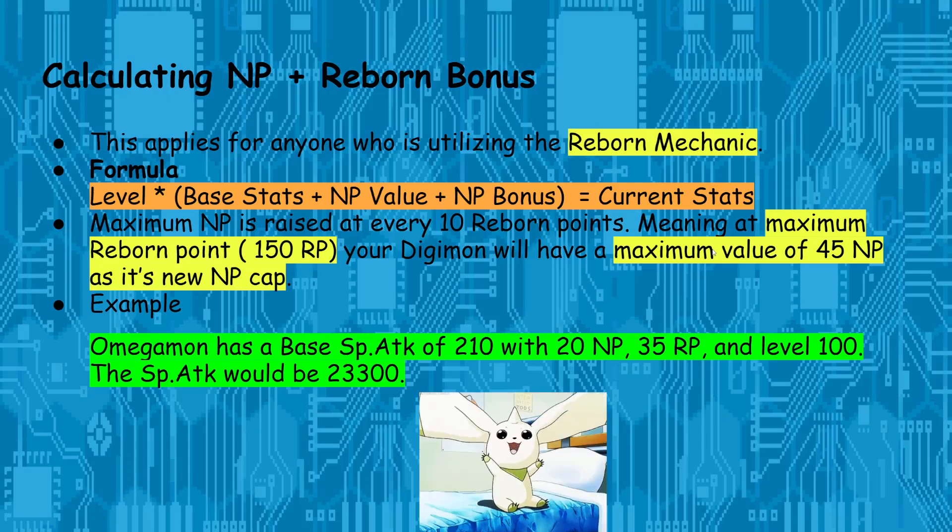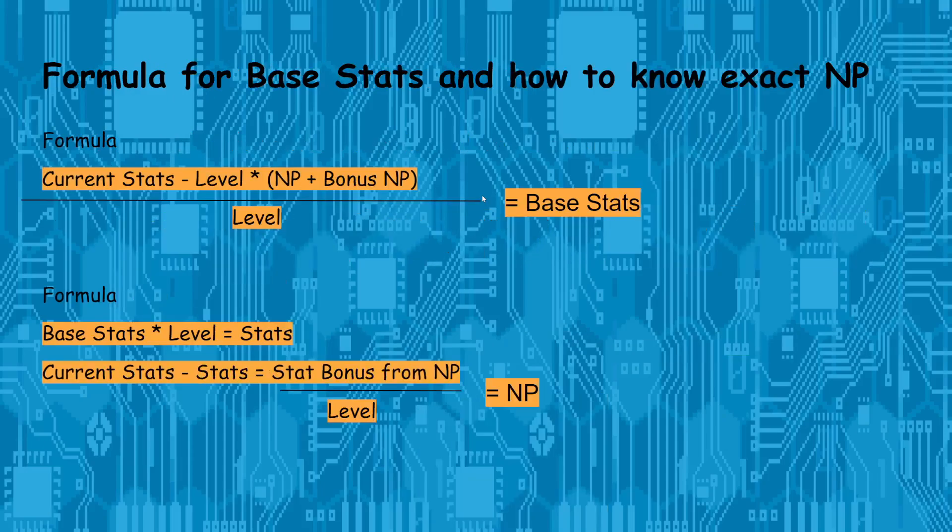Maximum NP value is 45: up to 30 from base NP and up to 15 from Reborn bonus. For example, if Omegamon's base stat is 210, NP value is 20, and Reborn NP bonus is 35 RP ÷ 10 = 3.5 rounded down to 3, then the formula is: 100 × (210 + 20 + 3) = 23,300. It's pretty simple — I tried to make it as straightforward as possible.